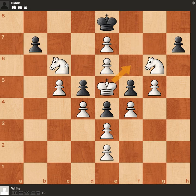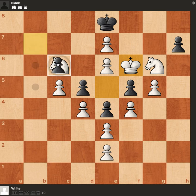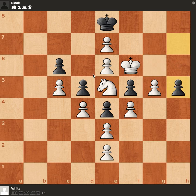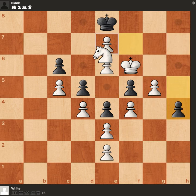We can also move the king to f6 and mate a different way. If the pawn takes our c6 knight, then yes — checkmate on d6: second move, third move, and fourth move.